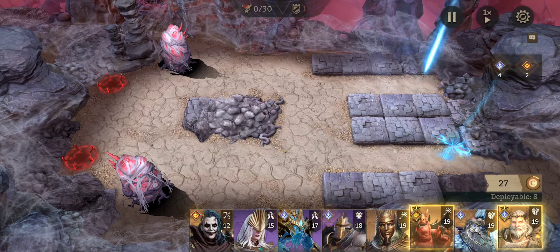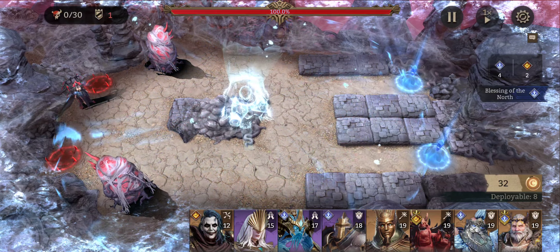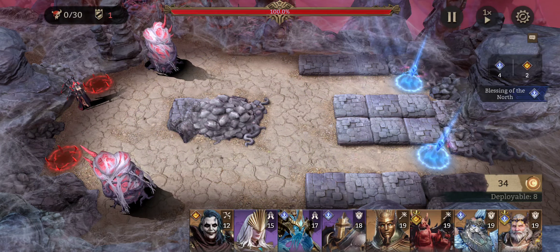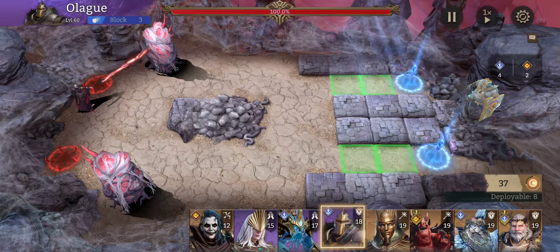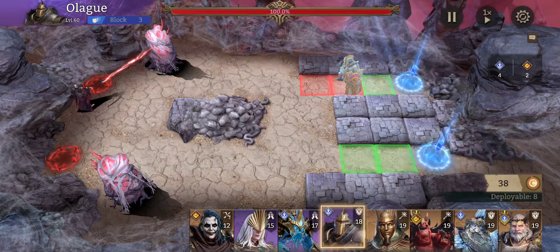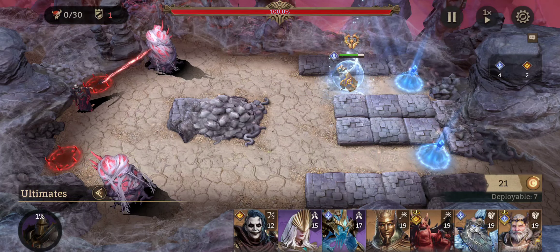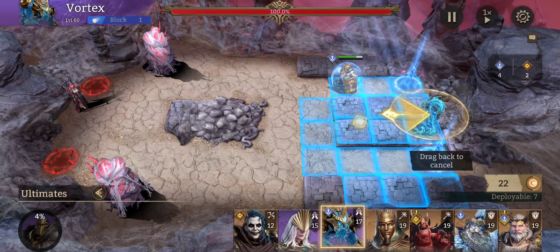We have the Void Rift Nightmare second fight. I'm going to use the same lineup as the first fight. We like to place our tanks up front so the rear tiles are free for the healers. I'm putting Olag down first for a shield, and I like to put Vortex back here.